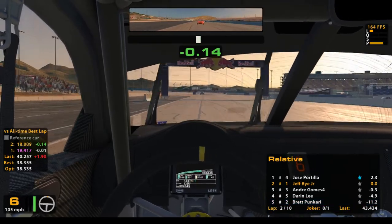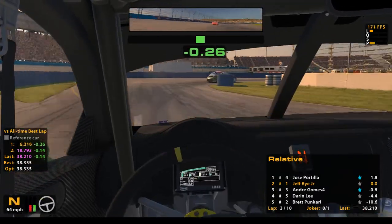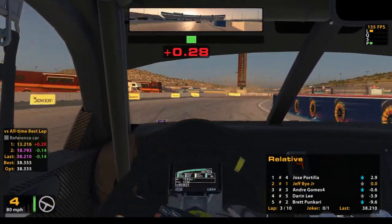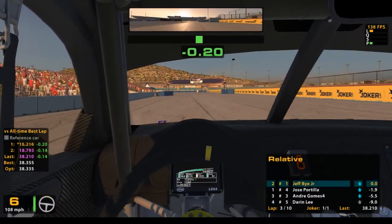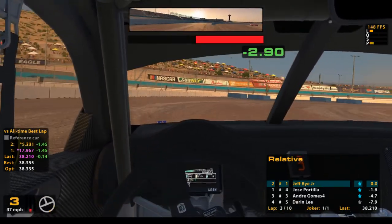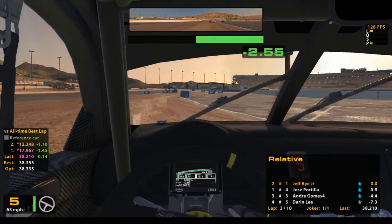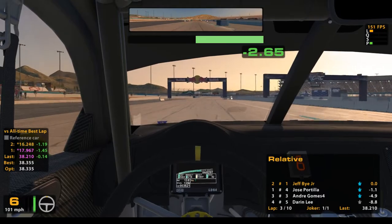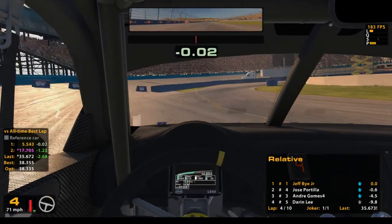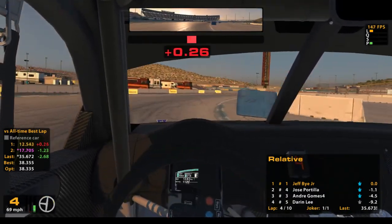Another one right behind me took the Joker lap too, so again we still got that in our back pocket — we could probably leapfrog this guy for the lead. I got in there a little hot. Let's go for it, let's take the Joker. I completed the Joker lap — I didn't get a great run into it. He's right behind me. We're back in the lead. I took the Joker early, but I wanted to be out front and put pressure on them.